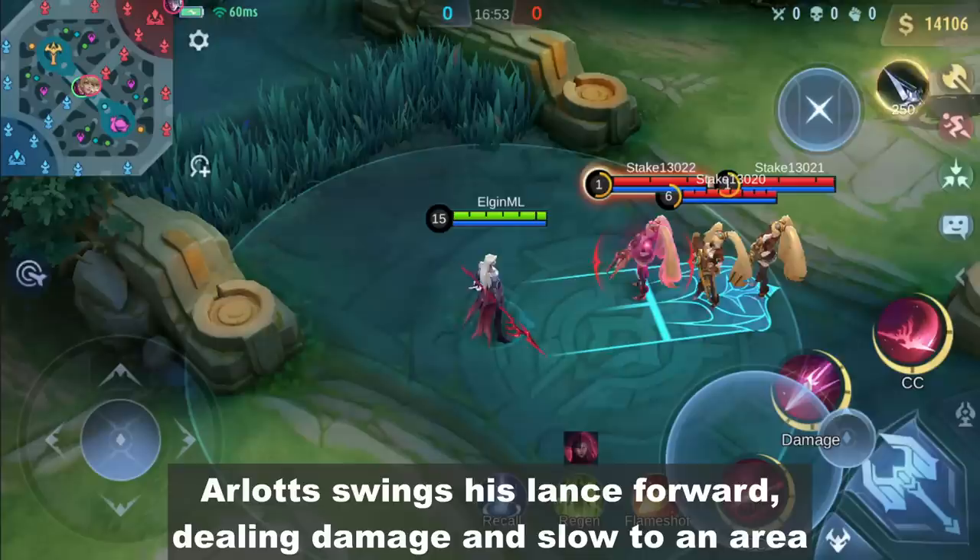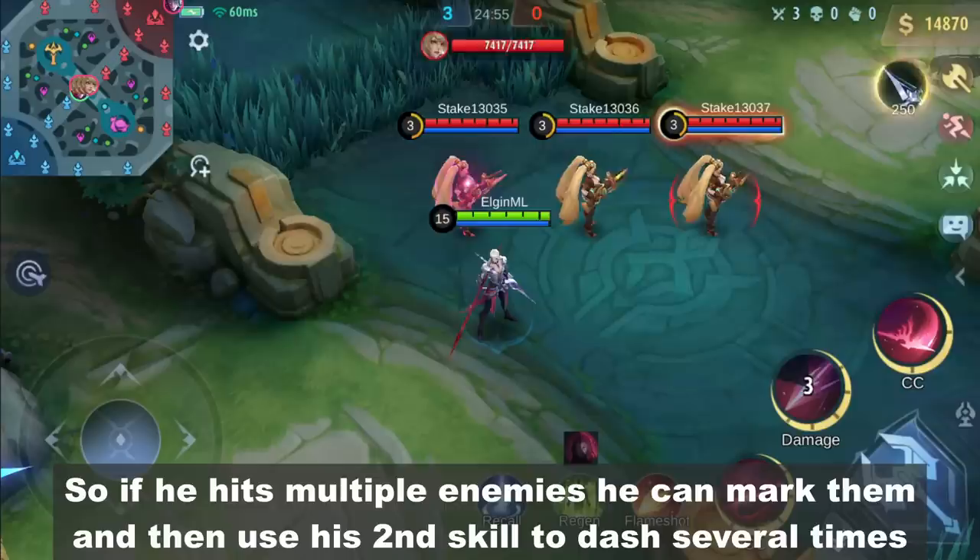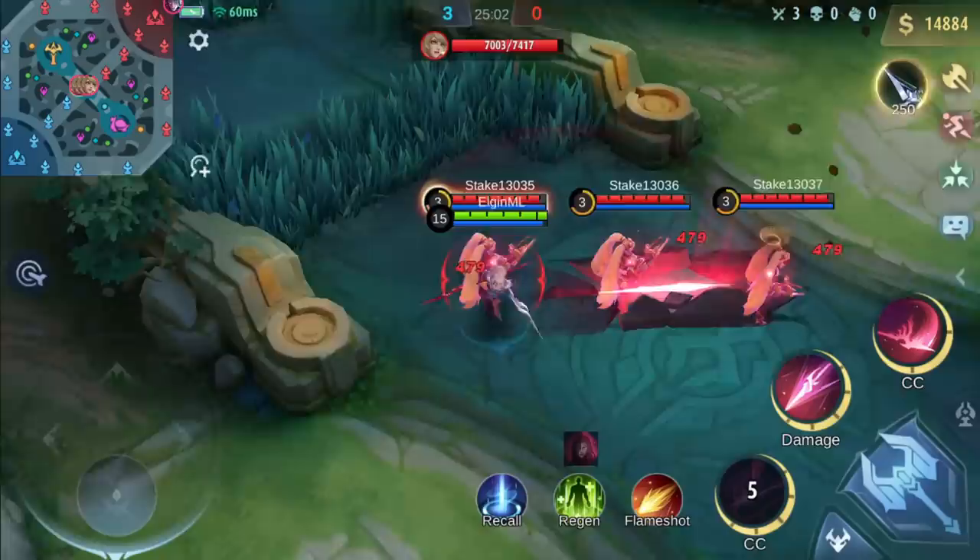Now let's move on to his first skill. Arlott swings his lance forward, dealing damage and slow to one area. Enemies on the outer part will be stunned for one second, and there's a mini stun on the inner part. So if he hits multiple enemies, he can mark them and then use his second skill to dash several times.